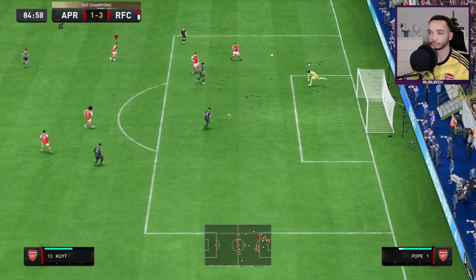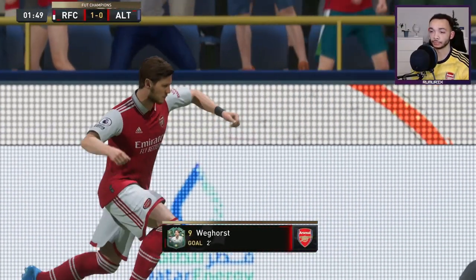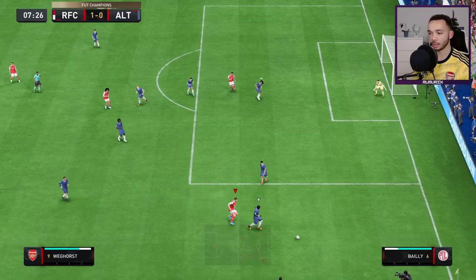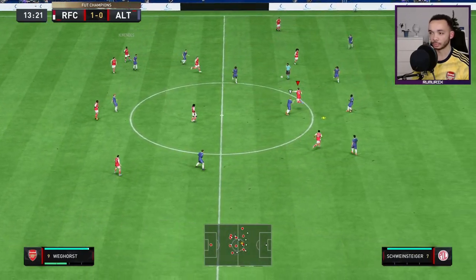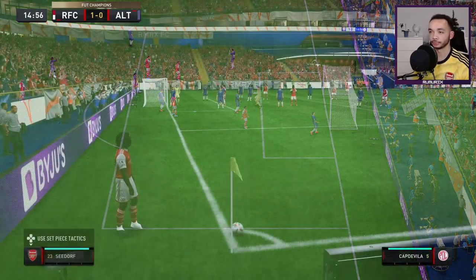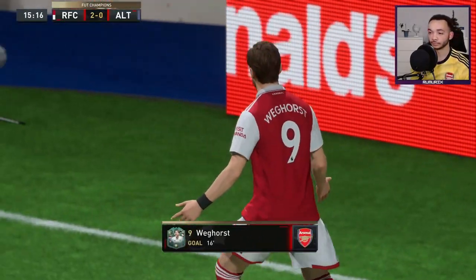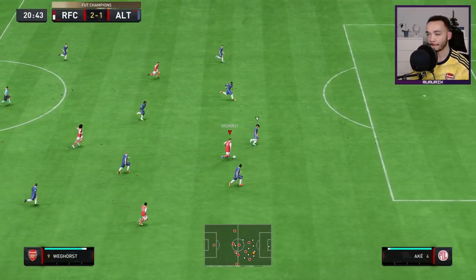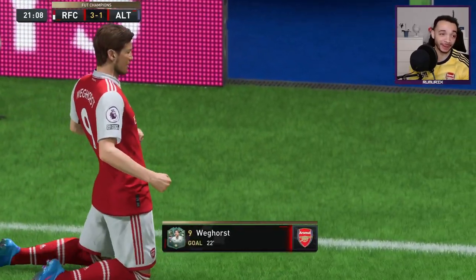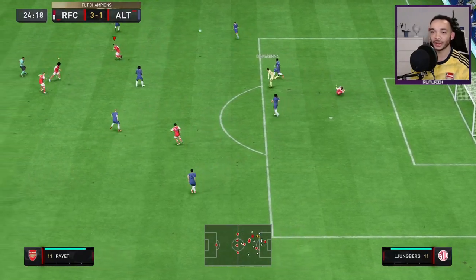I tried to fire that in at the near post. Oh, lovely finish there from Veghors - top left corner, finds it with ease. Veghors stays up but loses out to Bai. He's not losing the header though - forces the save. Easy header at the near post from Veghors - they gave him way too much space there. He seemed pretty quick there, not gonna lie, for a big man. Veghors might be in behind here but the keeper came out - he's just not quick enough to get there first.